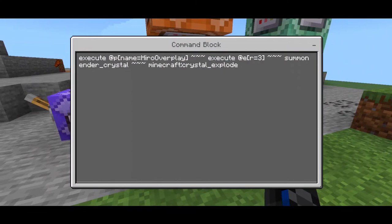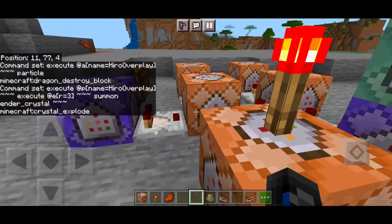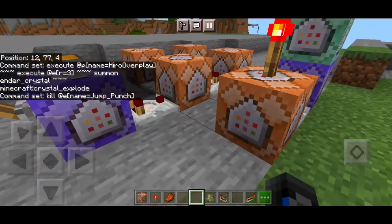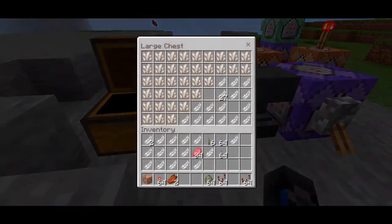This part is an impulse command: execute at the player with your own name, execute at all entities within a radius of 3, summon ender_crystal, then execute the crystal_explode command. That's the secret of the massive strong punch that pulls you back into midair. Finally, we have a redstone torch on top, which kills the renamed 'jump_punch' item to prevent lag or crashing in your world.